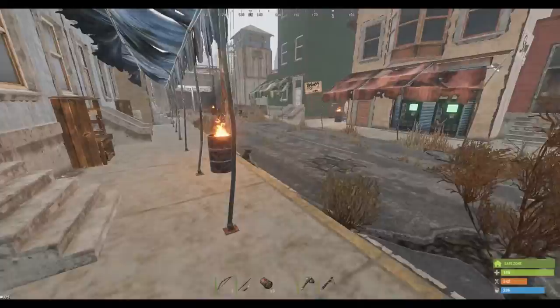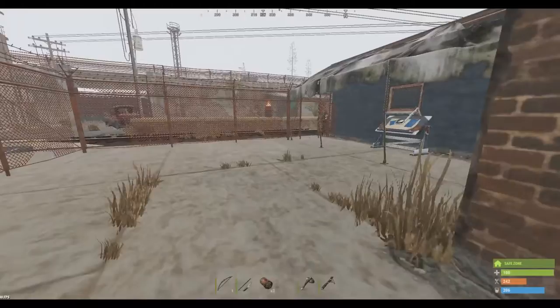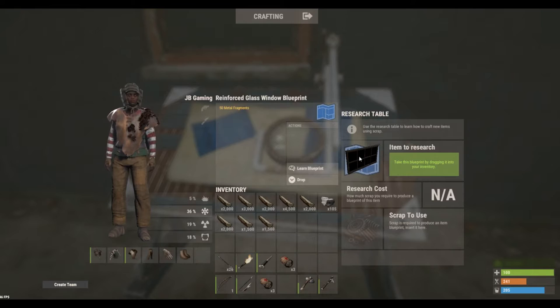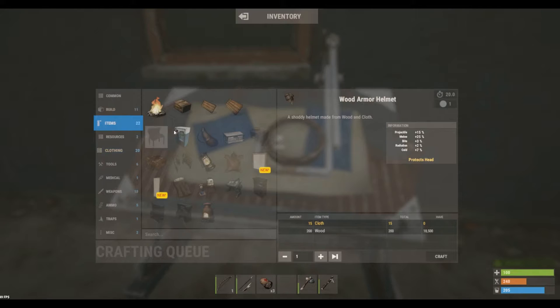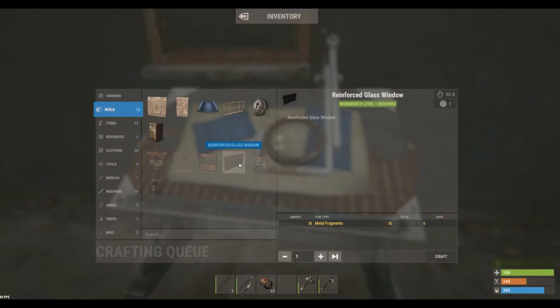Over here there's a research bench — and somebody left us a research item! You put scrap in here along with an item and it researches that item into a blueprint. We're going to pull it out — that's a reinforced glass window blueprint. We'll learn this blueprint. Going back to inventory and items build, we didn't know how to make it before, but now we do. It takes a workbench level one, and these are very useful items to have while building.